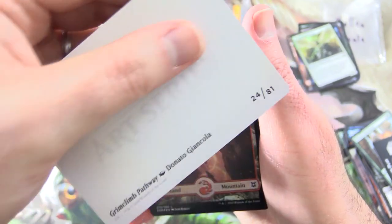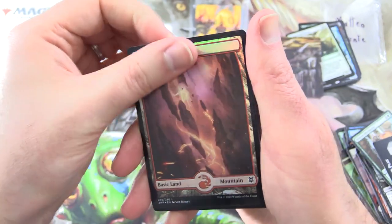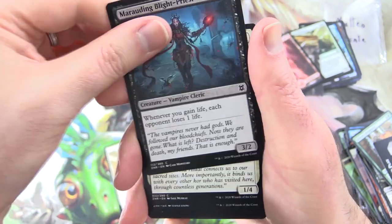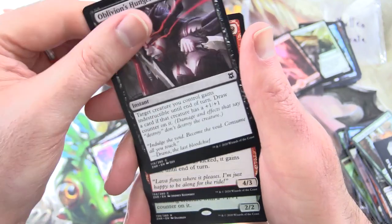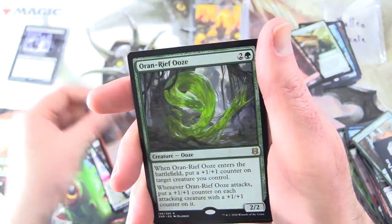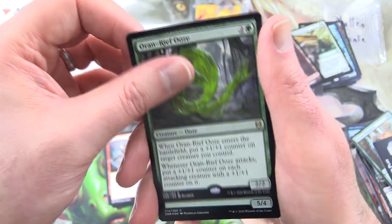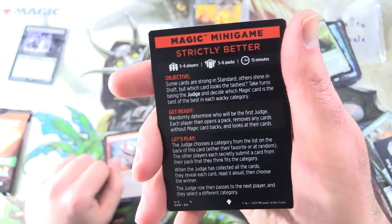On to more set boosters. That looks rather swampy to me — is that a swamp? No, Grim Climb Pathway. We got a Foil Mountain — fantastic. Shepherd of Heroes, Marauding Blight Priest, Core Celebrant, Seagate Banneret, Kabira Outrider, Demon's Disciple, Prowling Felidar, Oblivion's Hunger, Scorch Rider, Scorch Rider. And the rare: Oran-Rief Ooze again — fancy seeing you here, sir. And a foil Turntimber Symbiote, with a Magic Minigame: Strictly Better.